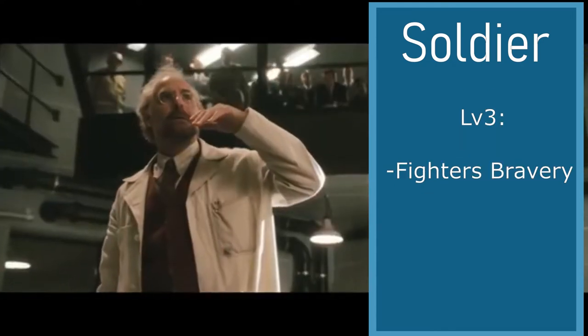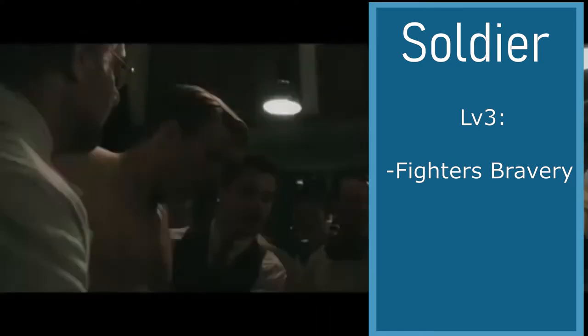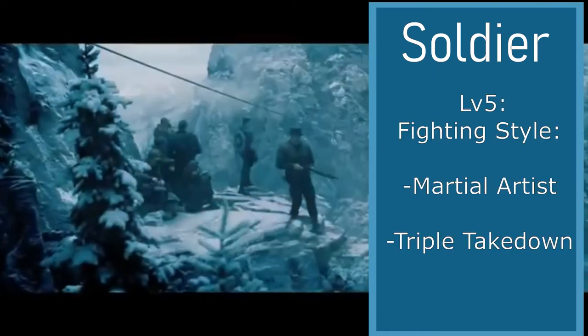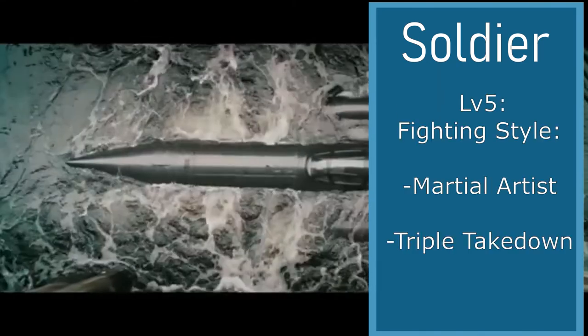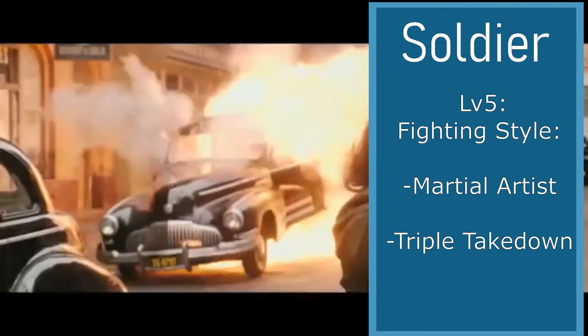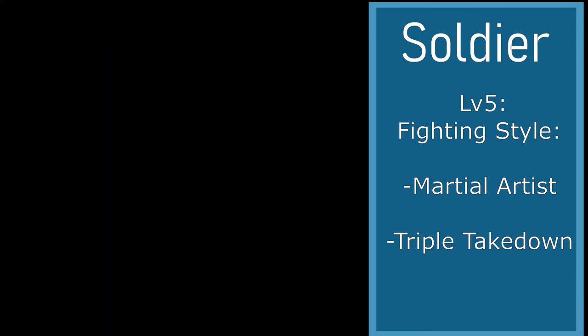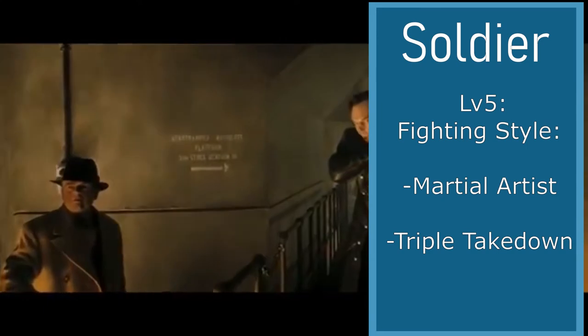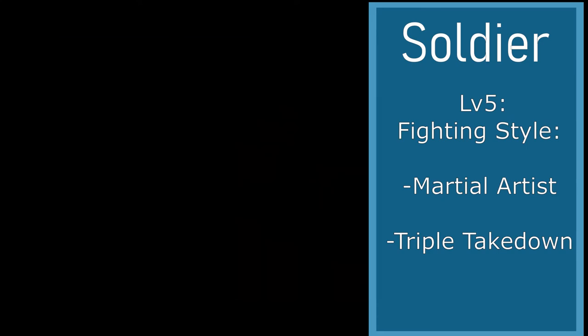At level 3, we'll choose Fighter Bravery, which gives you a plus 3 on all fear checks that you roll. At level 5 is the fighting style, and for our fighting style we're going to be choosing Martial Artist. You get an extra attack in combat, and you can use Triple Takedown, which is a triple hit that costs 5 ability points and lets you roll 3 times. But it's an unarmored attack, so it's only your base damage, which can be pretty powerful at higher levels.